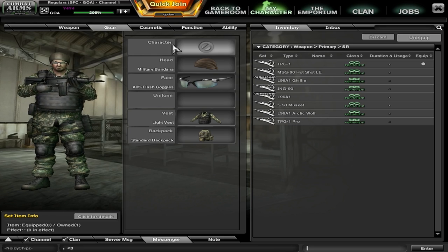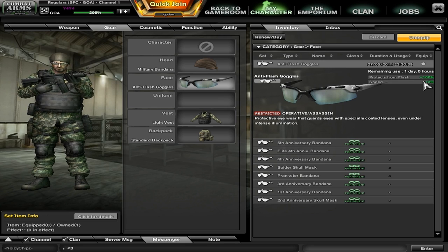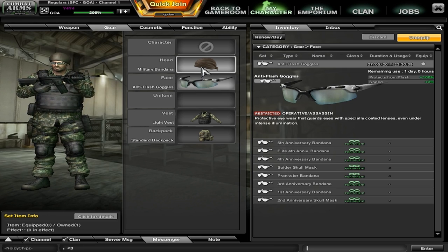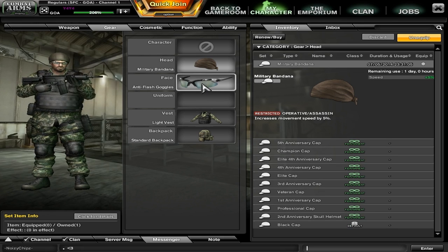So what you want to do is get a military bandana or cowboy hat — these are plus five speed. From there you want the anti-flash goggles, which are plus three speed, or any other face item that's plus three speed. You want plus five and plus three. If you do have a cyclops bandana or prankster bandana, use something like that, but I'm trying to go full GP guide — try and get as much speed as possible.